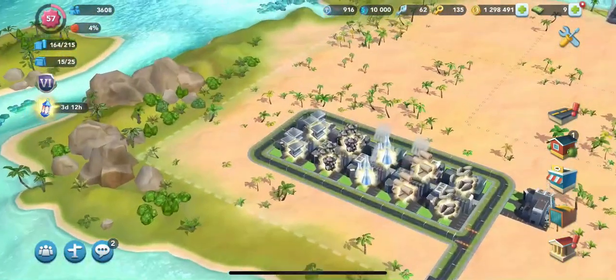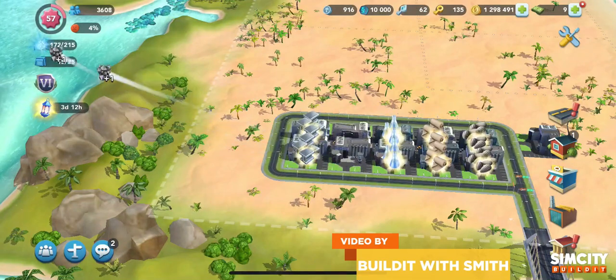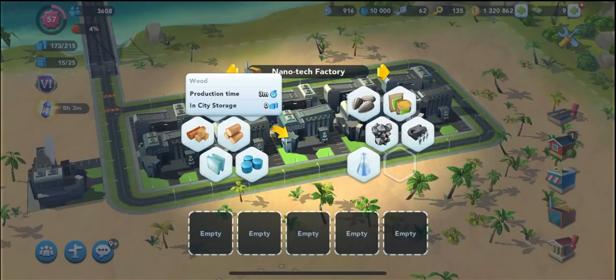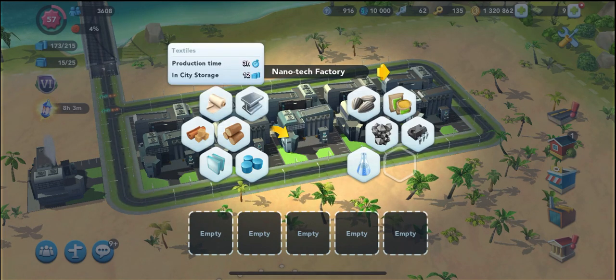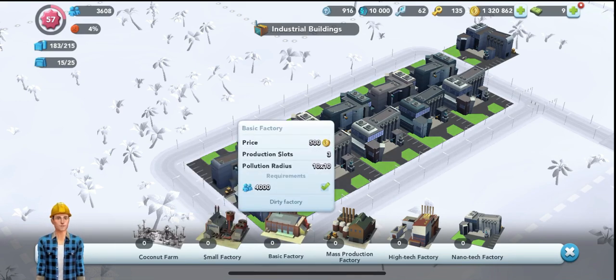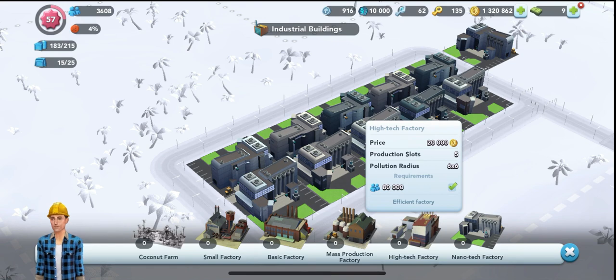As you already know, factories produce raw material that is used to craft items in the commercial shop. But the material that the factories produce vary in production. For example, some material like wood takes three minutes to produce while textile takes three hours. So we're going to sort them all under four categories ranked by production time — Levels 1, 2, 3, and 4.